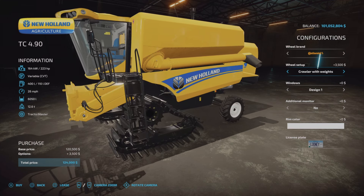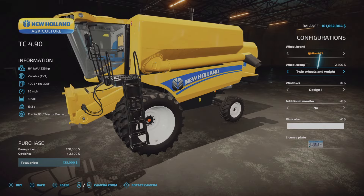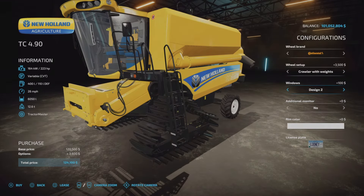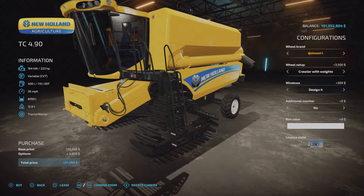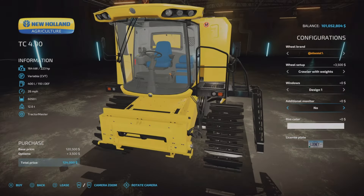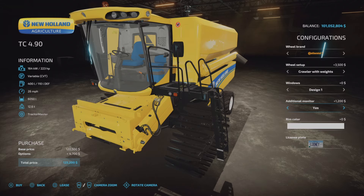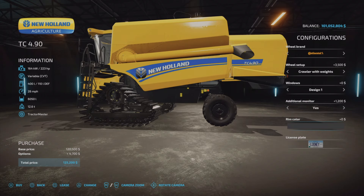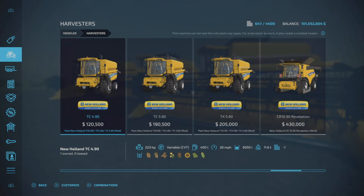We have a transport option, transport with weights, twins, twins with weights, and a crawler track — very nice, looks very racy. Crawler with weights is $3,500 extra, so not bad for an extra wheel option. Twins with weights is actually even a little bit less. There are four stages of window tints, and you have the option for an additional monitor — only visible from inside the cab. Rim color: white or black at no extra charge.